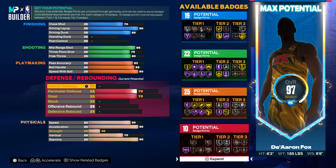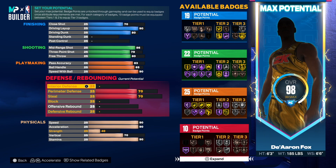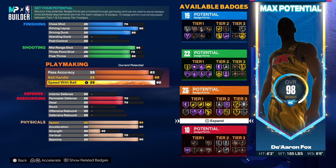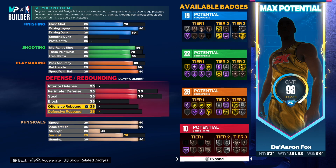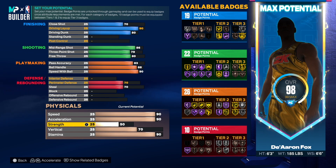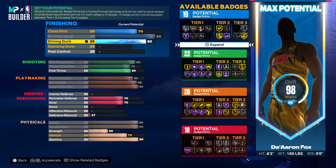We want to go 90 here for acceleration and then 90 on the vertical - he had a 70 vertical but I'm going to go 90 here. He had a 97 speed and a 97 acceleration so we're going 90 here. This build is looking ridiculous because of how fast you're going to be. He had an 88 ball handling so we'll go 88 - that's going to give us the clamp breaker. We don't need to go 91. He had a 46 strength so we'll just go 50 on the strength.